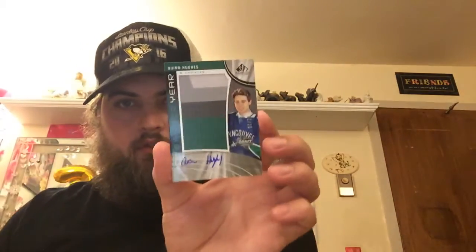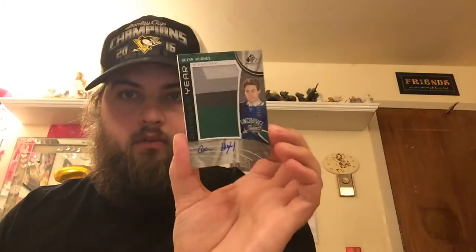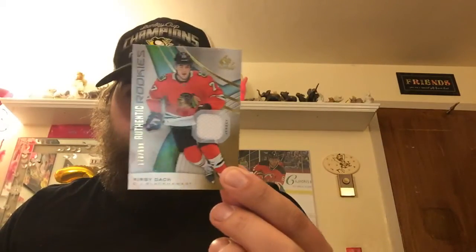We have a jersey card that's also autographed — a Banner Year Quinn Hughes for the Vancouver Canucks. It features an autograph of Quinn Hughes along with a piece of decorative banner, certified by Upper Deck. Very nice. We also have a Rookie Kirby Dach jersey card numbered 170 out of 599 — an authentic rookie. And then a 2019 All-Star Fabric Claude Giroux card.